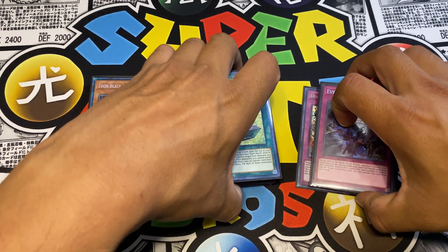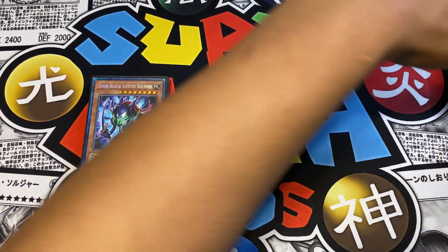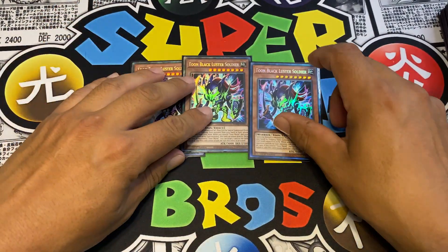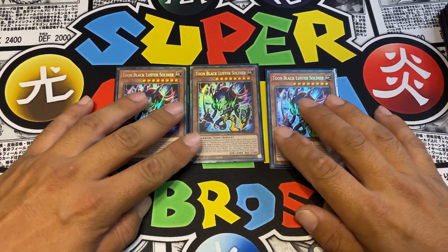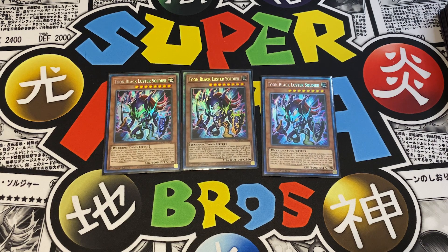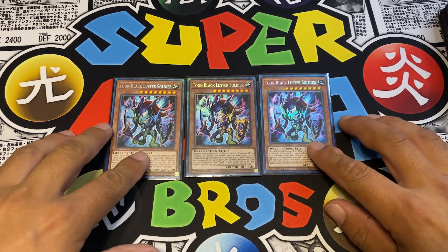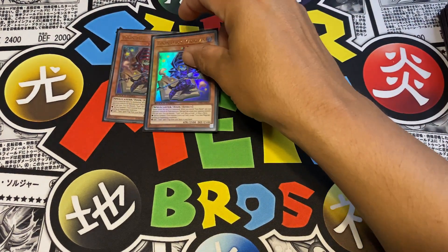We're going into the monsters first. We start off with three copies of the boss monster of the deck - Toon BLS in its Collector's Rare form. You need this card at three. If you open up with two, you contribute one to special summon it from your hand. He's the best Toon monster because he can either target one card on the field and banish it, or attack directly on the first turn.